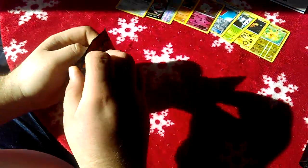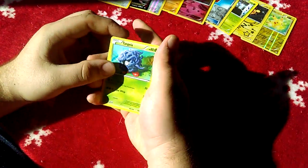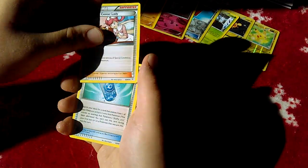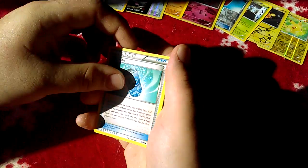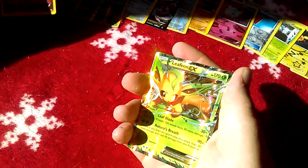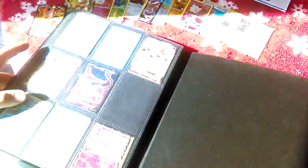Charizard, you brought all the hype in — let's see if you can pull the hype out. We got a Tangela, an Inkay, a psychic energy, a reverse holo Tangela, a Flabébé, a Pokémon Center Lady, an Evosoda, then another Swirlix... and we can see it — we've got something! Charizard's bringing the hype — a Leafeon EX! I will take it. We're still looking for that Umbreon to finish the page here — it shines so well.